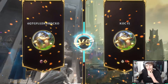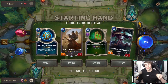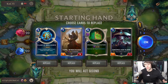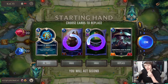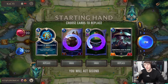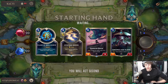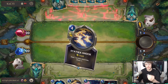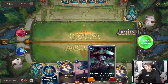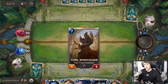We are back at it again in our expedition gameplay. We are rocking a Heimerdinger deck mixed with a Karma deck. We're all about the spells, all about the turrets, and all about the wins. The basis of any Heimerdinger-oriented deck is very spell-heavy — the more spells you have, the more turrets you have, the more damage you do.